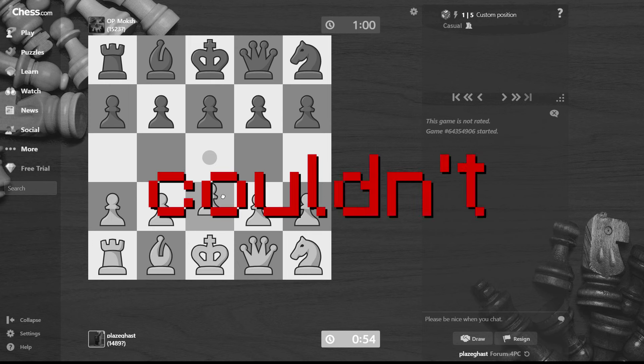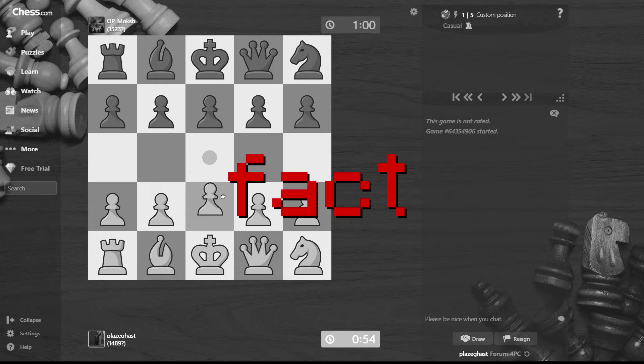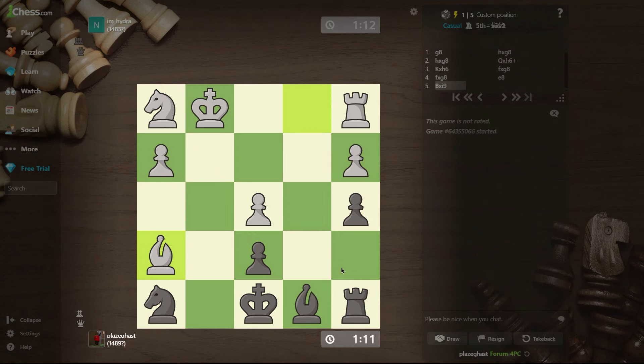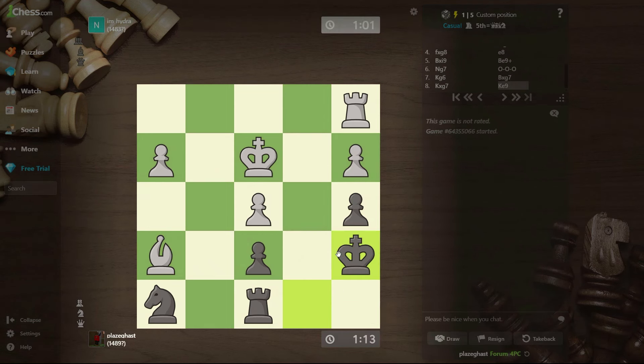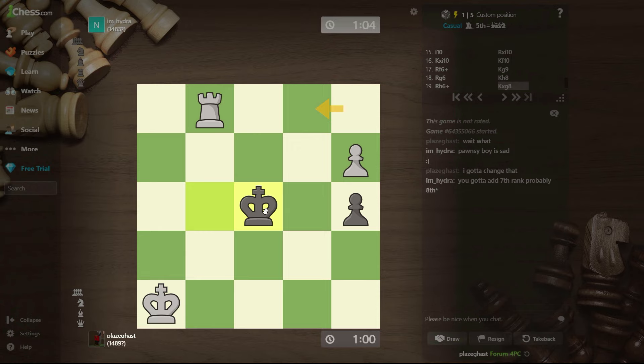I couldn't have been more wrong thinking fewer squares would make it easier. In fact, it doesn't. I don't know what I can play. I think I might be lost in this position. Wait, I'm going to take that pawn.